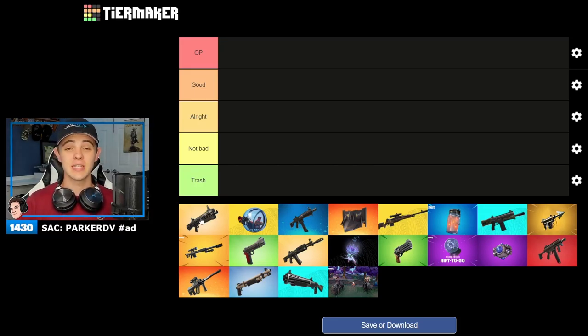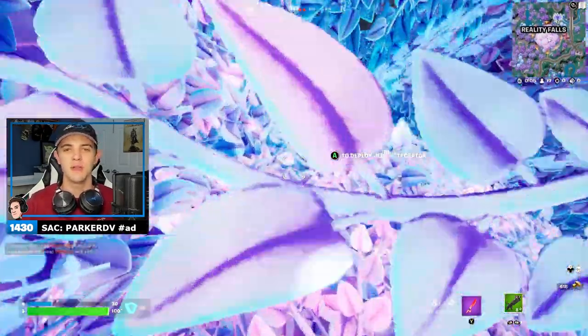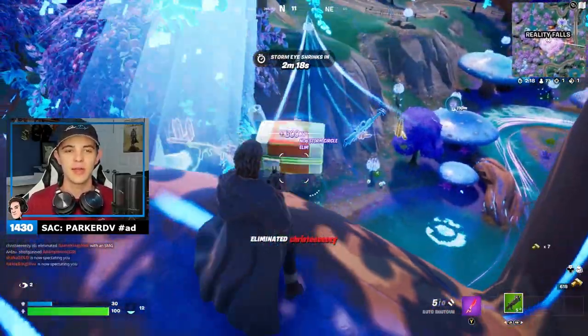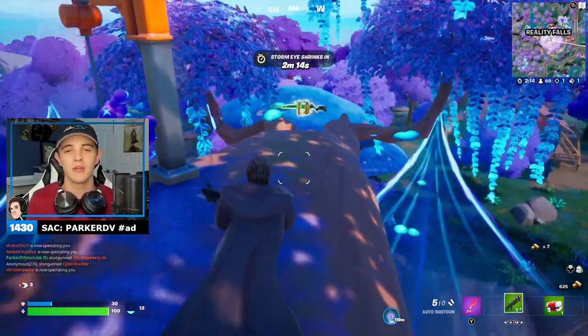First up we've got the auto shotgun. This is not a new weapon this season — it is returning. I'm going to go ahead and put this under good. I seem to be using this shotgun very, very often. I just love how this weapon feels. The fire rate is pretty quick and the damage values are pretty awesome. So yeah, we're going to leave it under good.